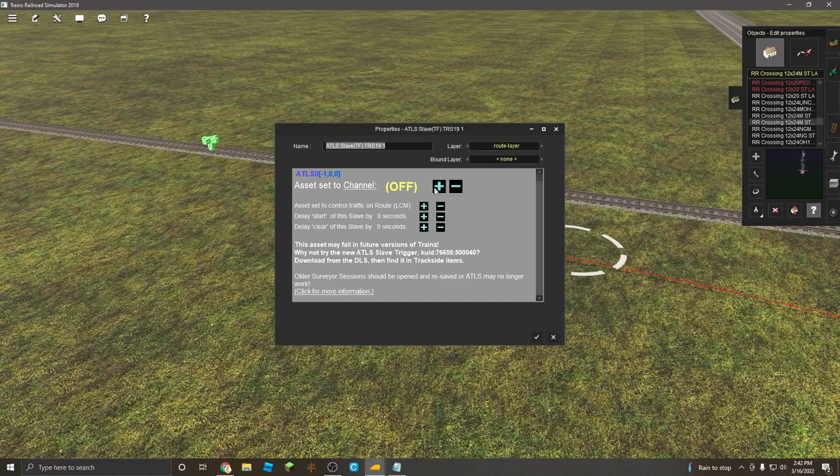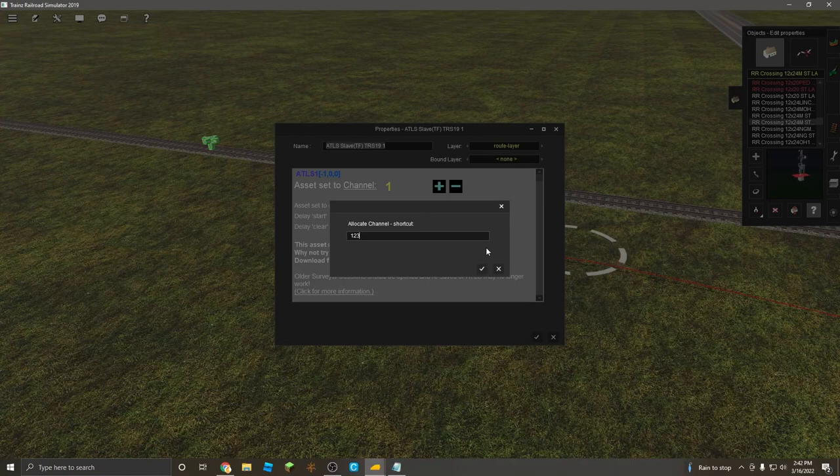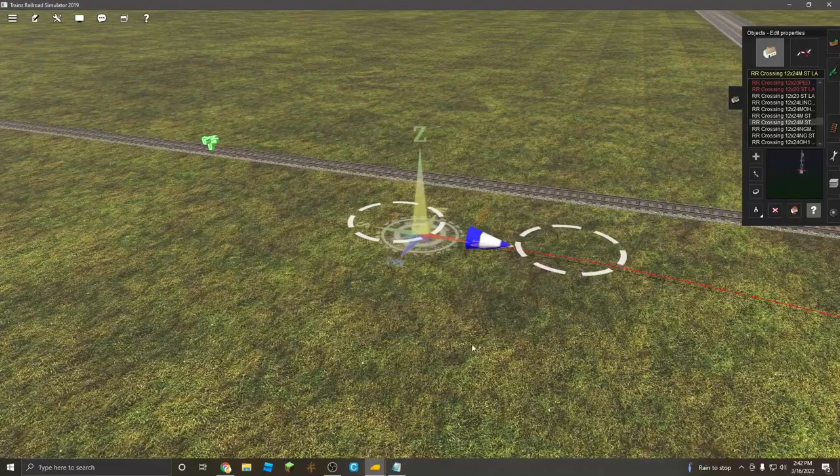You're going to want to set your channel number here. It goes from 1 to 999 I believe. Basically, if you set them all to the same number and the train hits the trigger, it will activate all the slaves at once. So you want to set it to a unique number. Click the channel number and set it to 123, so you don't have to click it 123 times.